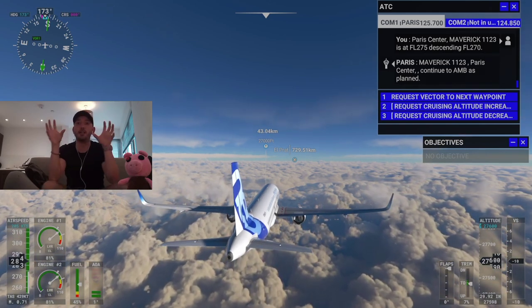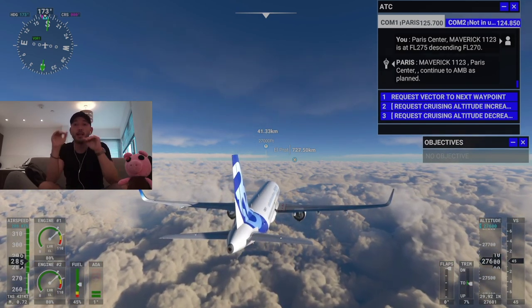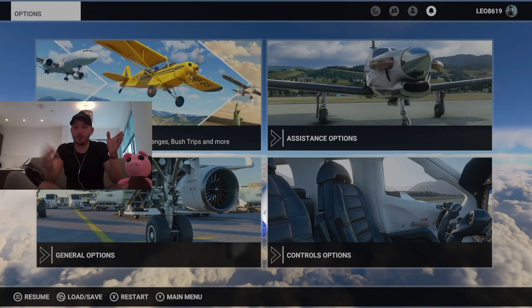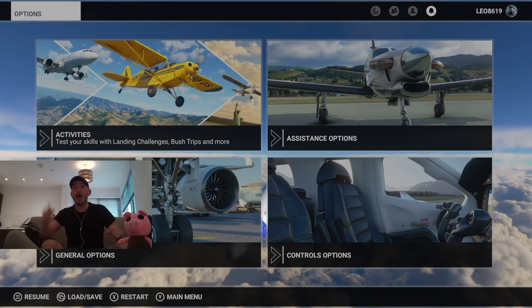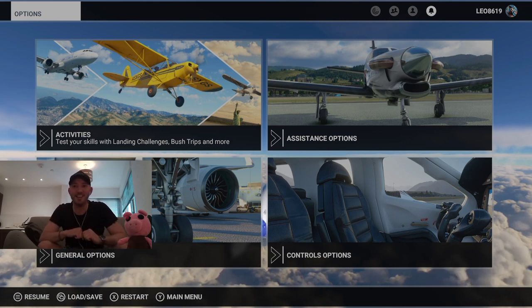In my next video I'm going to take you through approach, final approach, and landing — I only ever do autopilot on level flight, so I'll take over manually for descent and landing. Hope you enjoyed this video. If you like my content, hit that like and subscribe button and check out my previous tutorial on take off and climbing to cruising altitude. Hope you have a nice weekend — love you all, see you later, goodbye!